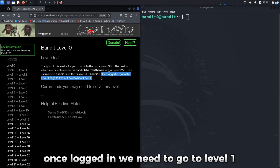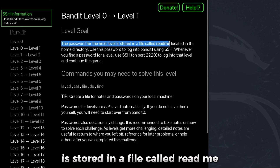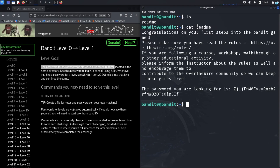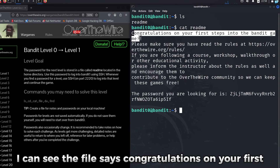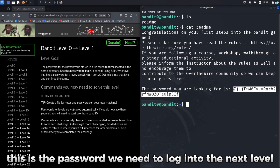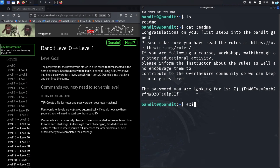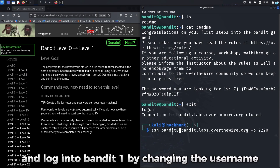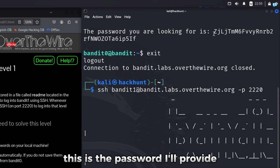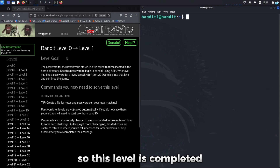Once logged in, we need to go to level 1. From level 0 to level 1, the password for the next level is stored in a file called readme. If I type ls, I can see the file readme. If I cat the content of the file, I can see it says congratulations on your first step, and the last line gives the password. I'll copy this password, quit out of bandit0, and log into bandit1 by changing the username from bandit0 to bandit1. When asked for the password, I'll provide the one I just found, and I can see I logged in to bandit1 successfully.